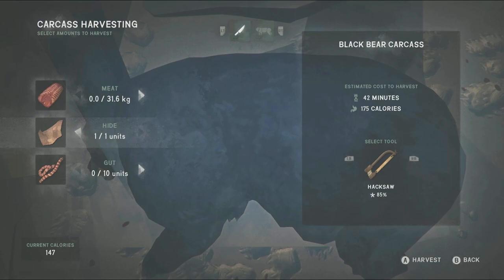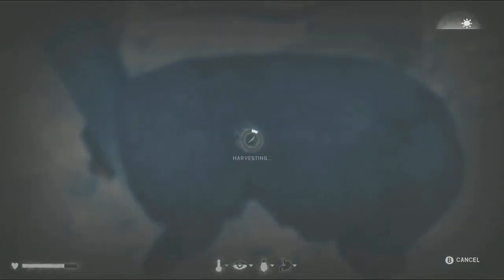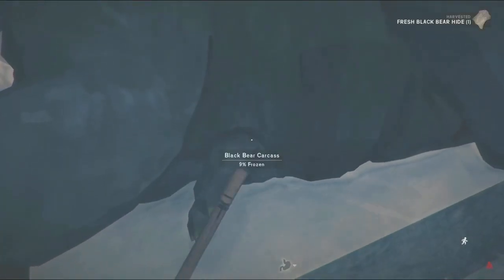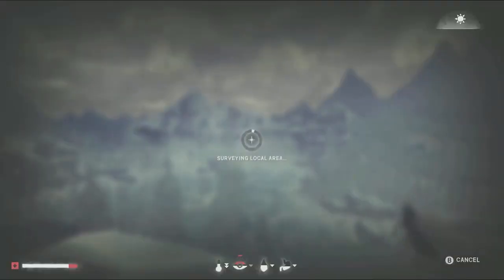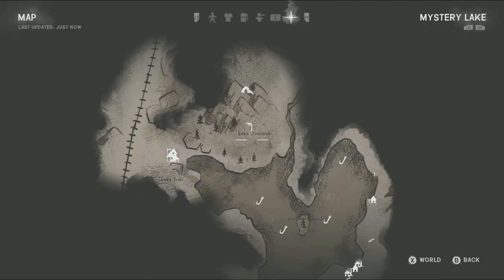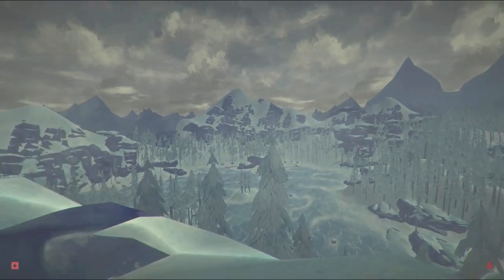Right here I just took the hide because I wasn't going to stay, but I've been getting into a habit of quartering most of the deer and moose that I kill because it's efficient — you get the hide, guts, and meat for less time than if you did it individually.